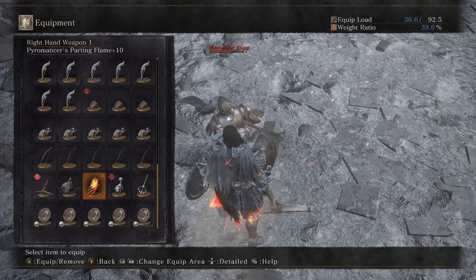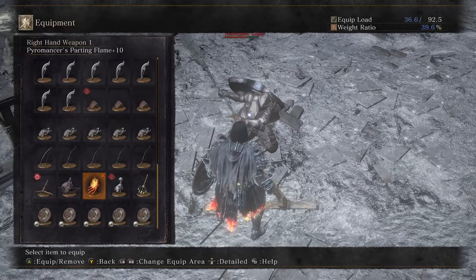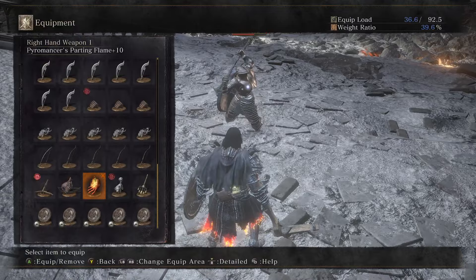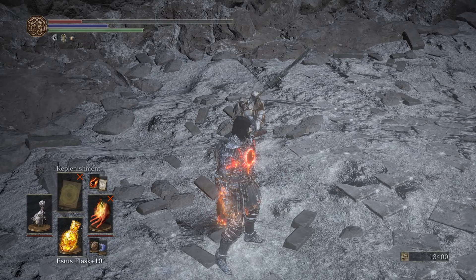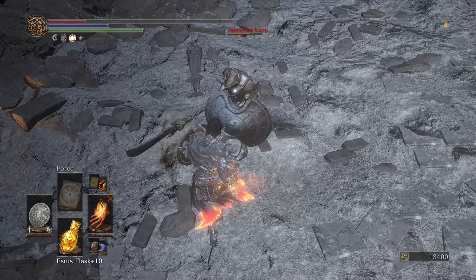Pyromancy Parting Flame — when it comes to the sacred flame swap with a pivot swap, you can use the Pyromancer's Parting Flame and underneath it have a Follower Torch — that should work. The Talisman I use to cast Force, which is very cool and useful, and also cast Replenishment. My current build doesn't have Tears of Denial unfortunately. Priest's Chime is just another regen option.